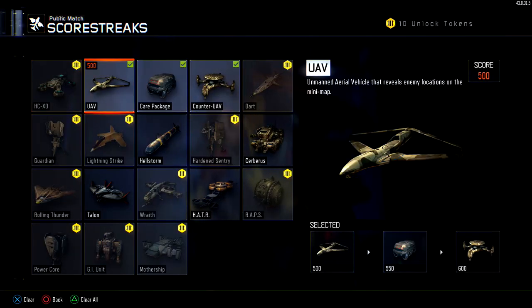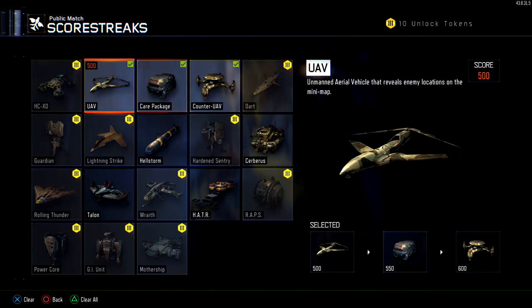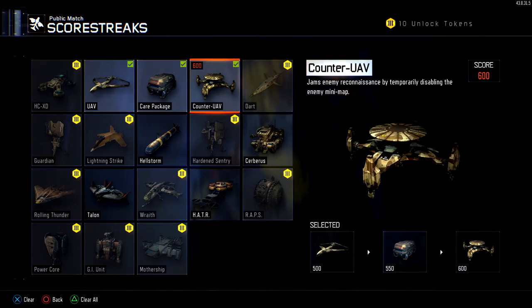First things first, let's take a look at your scorestreaks. We're going to be running this in every mode. We want UAV, Care Package, and Counter UAV. These are all very low streaks. They're very easy to earn, and they complement each other. Sometimes you get lucky in the Care Package and you'll pull something great.